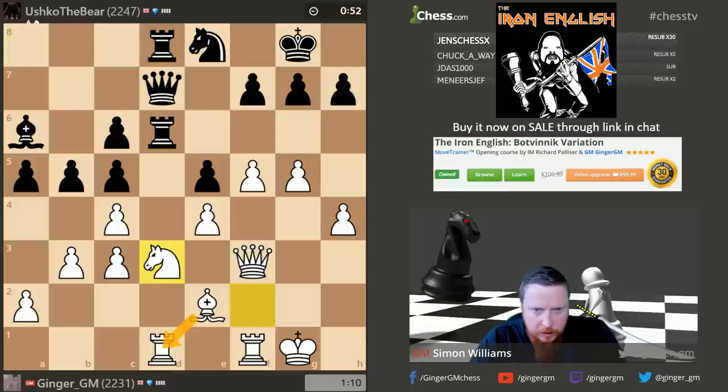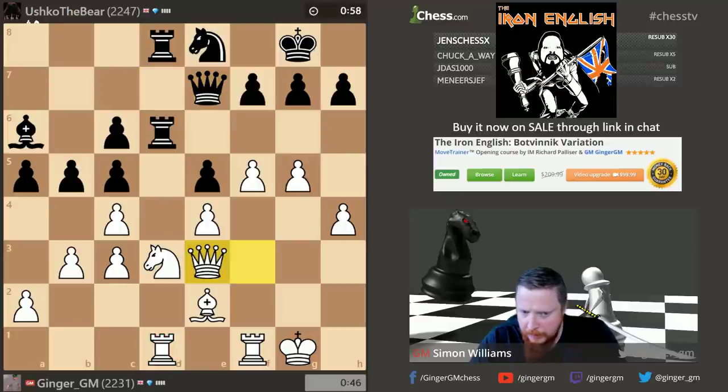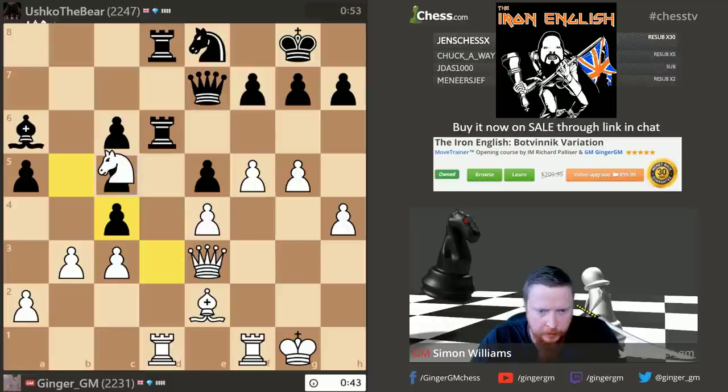If knight d3, pawn takes — I don't want to take legs into a pin, but if I take on this square... Knight d3, takes, take on e5, take on c4 — knight d3 looks very strong to me. If he takes I can take. If I take he can't take here. Knight d3 must be good. The point: if he takes on c4, my simple idea is to take and then take there winning a pawn. I have to be careful about taking c5 because of queen a7 putting my knight in a pin, though queen f2 seems to be my main threat.